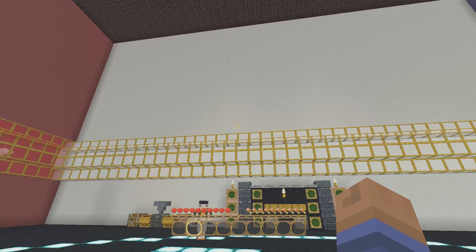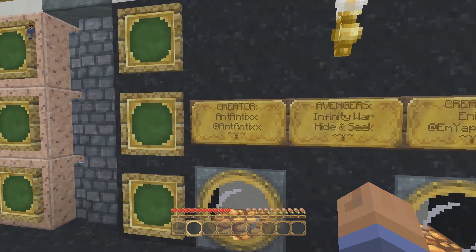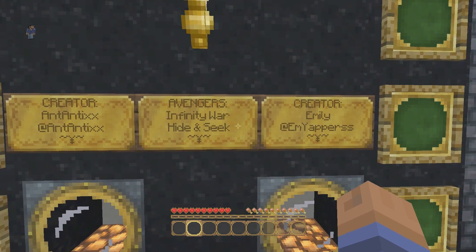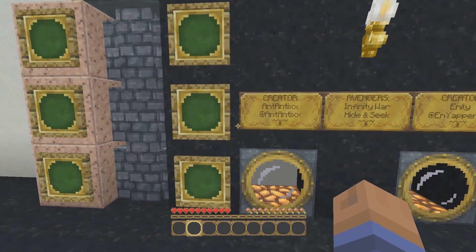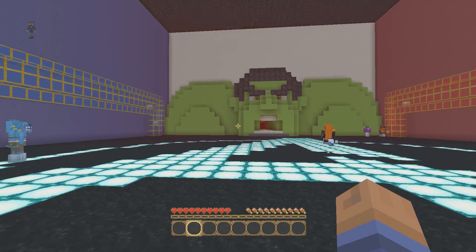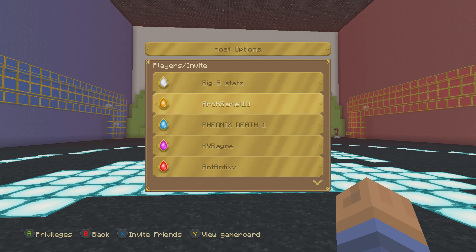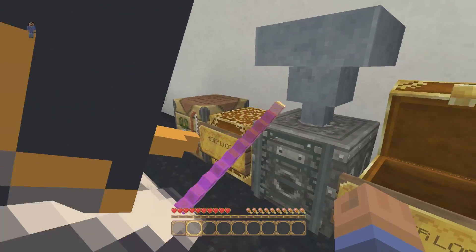No spoilers down below in the comments. Let's take a look at the map maker. The creator of this was Antics - I'll link his channel down below in the description. We also have the Avengers Infinity War hide-and-seek and the creator of this was also Emily M. Yappers. Today we're playing with myself, Arch Surreal, Arch 13, Phoenix Death, 1KV, Rain, Antics, and SB737.